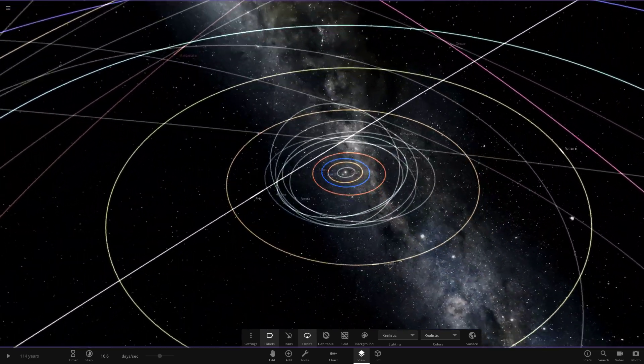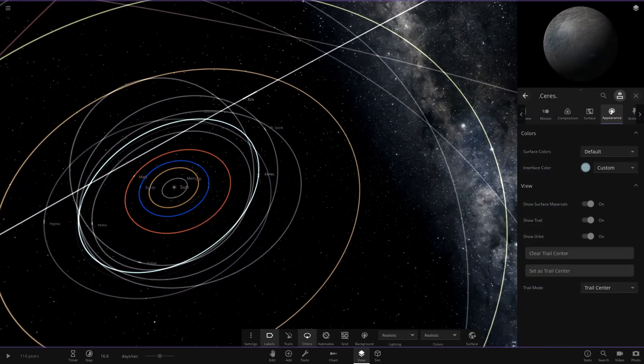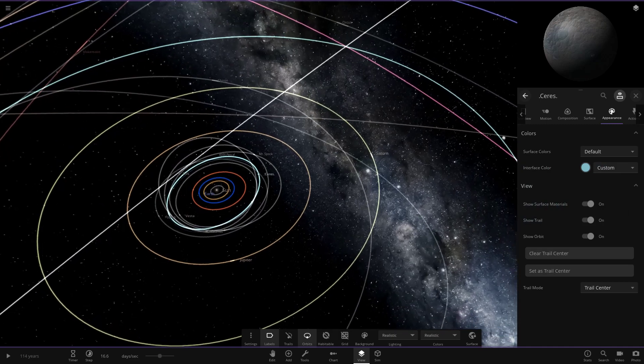Moving on to the asteroid belt - I am going to keep the asteroids gray, they're not going to change. But Ceres I am going to give a slight boost in its blue, just so it's a little more notable. Then heading on to Jupiter now.